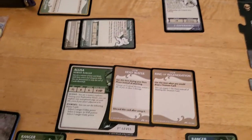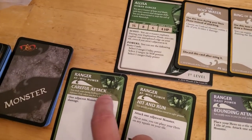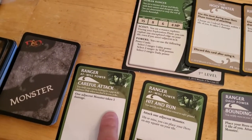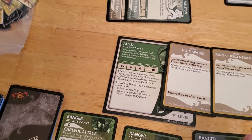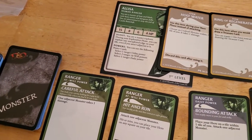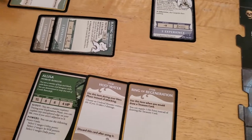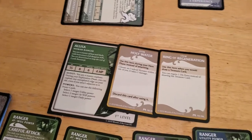Once again we have to think about gambling or not gambling. Not gambling would mean we move Alyssa adjacent and automatically do one damage, but the problem is the gargoyle would still be around and still have a chance to attack. We could also throw some holy water on it, but that only does one damage and we can't do both at the same time.